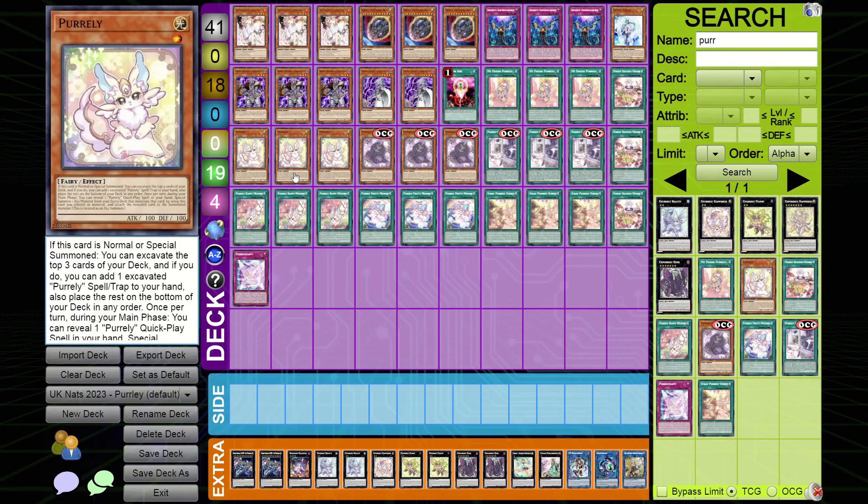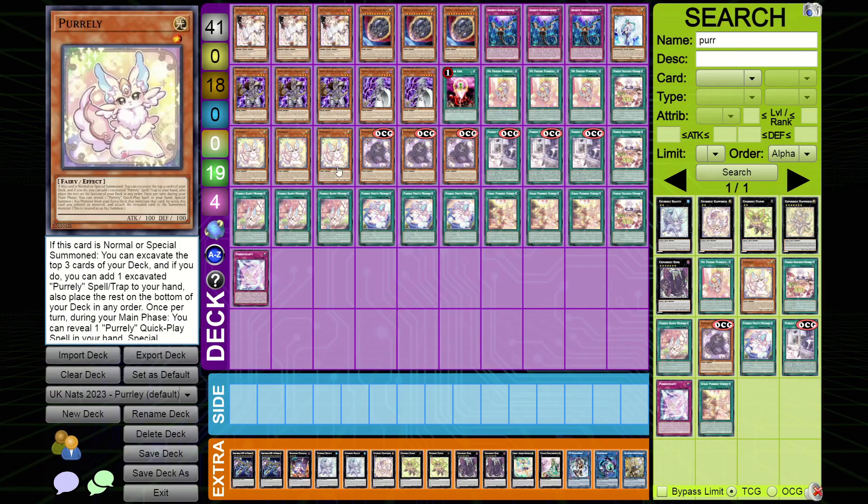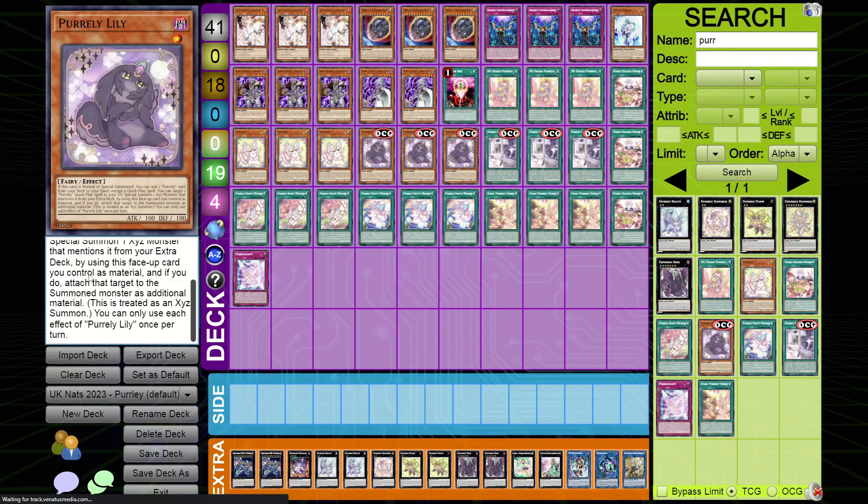Now let's get into the actual Pearly monsters. The normal Pearly on summon excavates the top three cards of your deck, adds one of those cards to your hand, and once per turn during your main phase you can reveal one quick-play spell and special summon an XYZ monster from your extra deck that mentions that card, then attach the quick-play to it. Pearly Lily on normal summon adds one Pearly card from your deck to your hand except a quick-play spell — so you'll add Pearly or the field spell. Then you can target one quick-play spell and special summon an XYZ monster that mentions it from your extra deck, attaching the target as XYZ material.